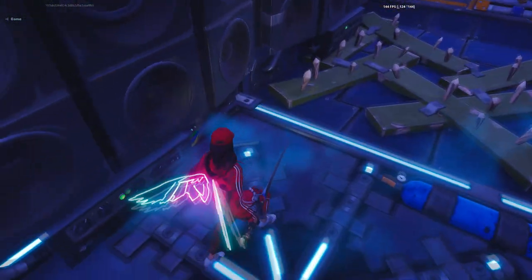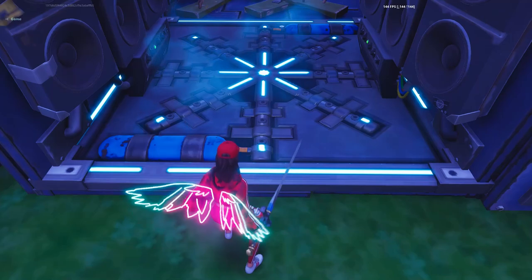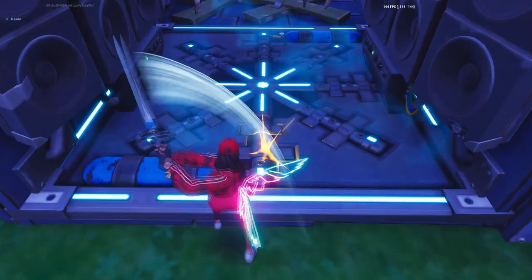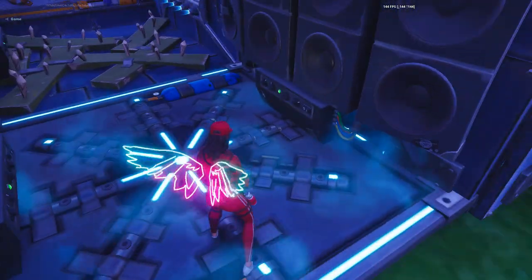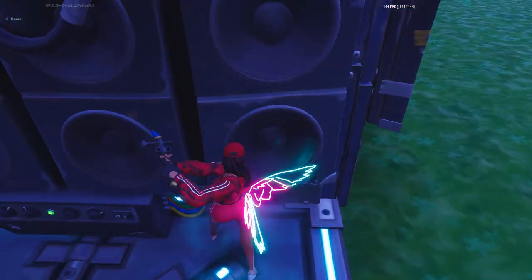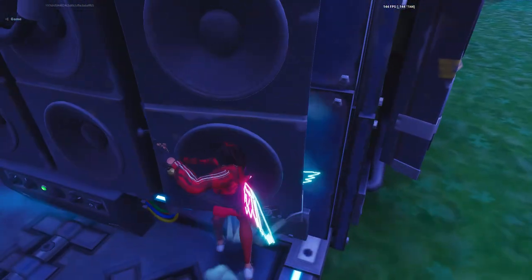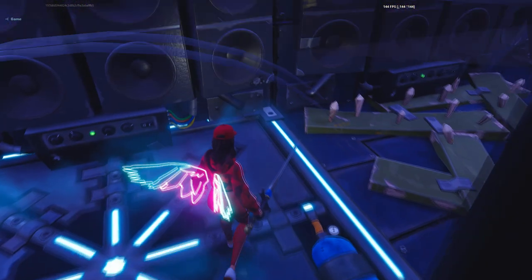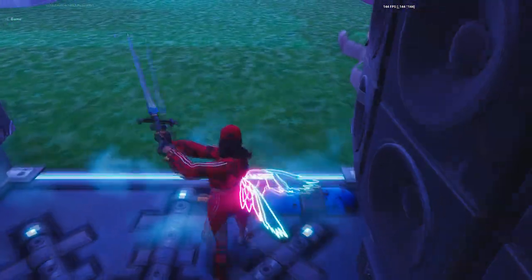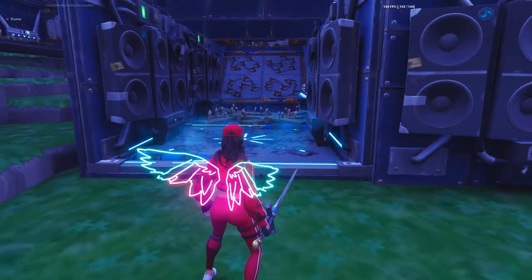For this one I'm using two reload, three durability, and Heals Attached — 6.5-second cooldown. For this tile I'm also using floor spike traps. Place your floor spike trap like this, because when you place like this the husk is gonna kiss these walls. For this one he's gonna kiss this wall, and for this one he's gonna kiss this wall — that's how it works.